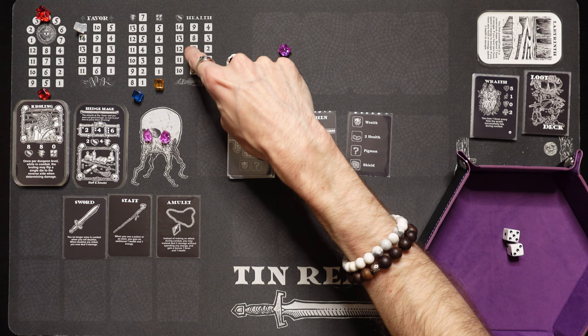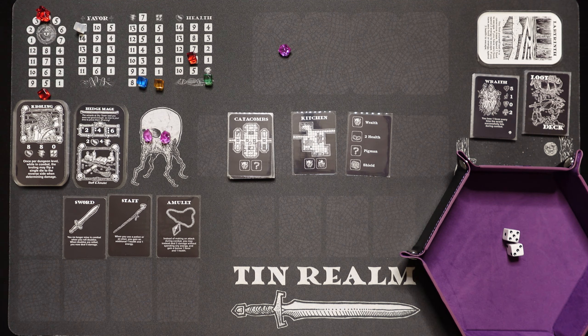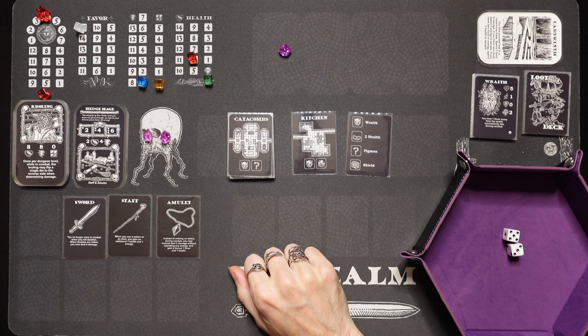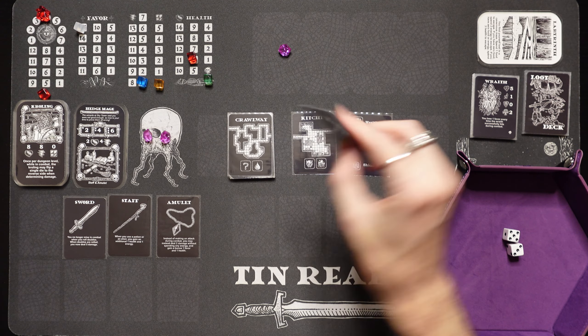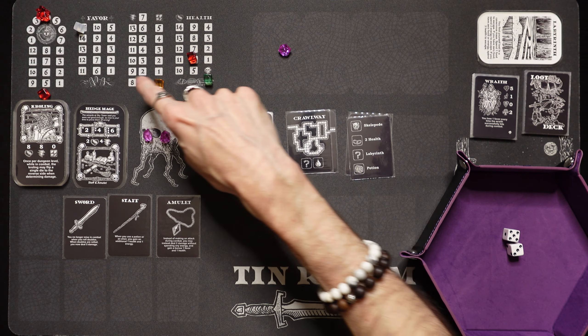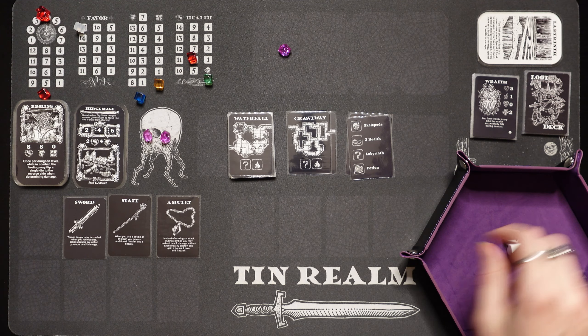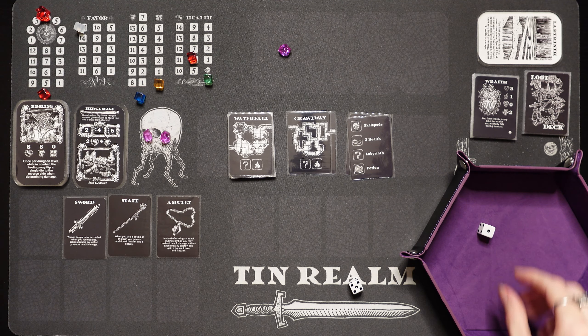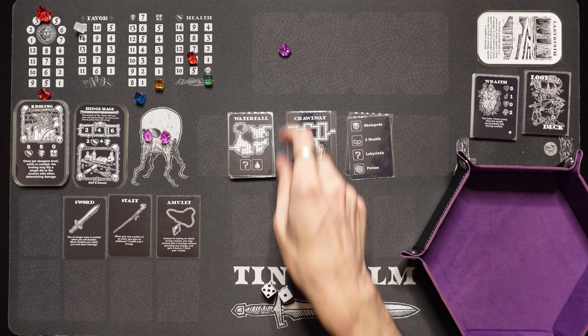There's a campsite — we're going to rest, gain 2 health and 1 energy. Oh my gosh, that was so close. We got the catacombs — I'm going to skip it, I don't want to fight anything. We got a crawlway with a labyrinth — we don't have any food, so we lose our energy. We get to search for food — we rolled a 1, no luck. Womp womp womp.